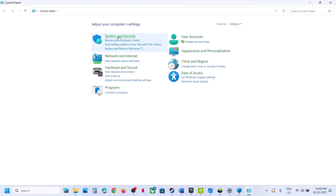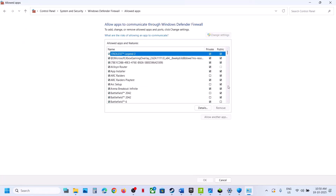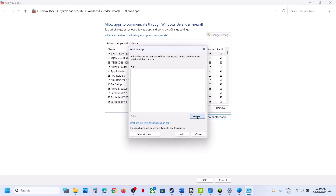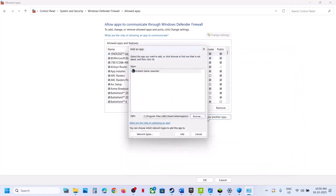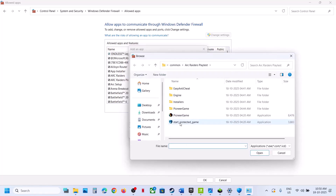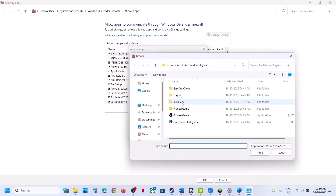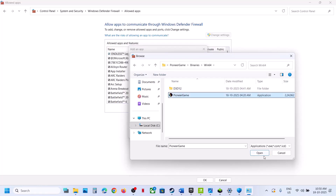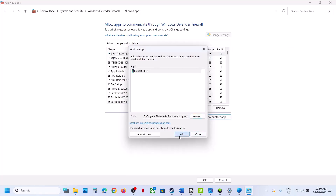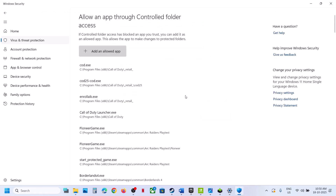Go to system and security, Windows Defender Firewall, allow an app or feature through Windows Defender Firewall, click on change settings, allow another app, click on browse, go to the game installation folder, and select all exe files one by one. Add each exe file — including the binaries Win64 exe — by clicking allow another app, browse, selecting the file, and clicking add. Once all game exe files are added, launch the game and check.